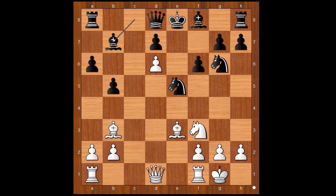Bishop to B7. Knight takes on E5, F takes on E5. And now F4, again intending to open the E file. Pawn takes pawn on F4. White to move — how would you continue now?